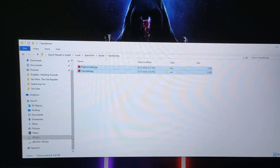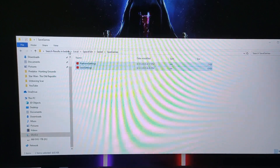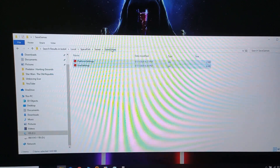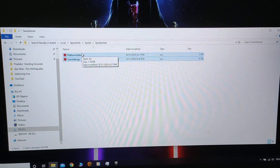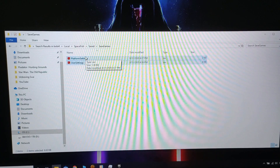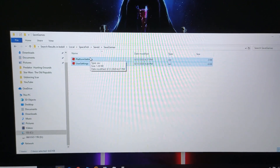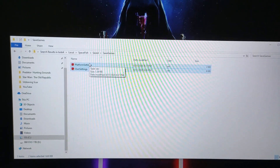So basically you have to go to your C drive, and then you go to your username folder, then go to Local, then Spacefish, then Saved, then Save Games. You have to delete both of these files. When you do so, your game will go to default mode, let's call it that. What that means is that your settings in the game will get reset to default, but you will not lose any levels or anything like that.